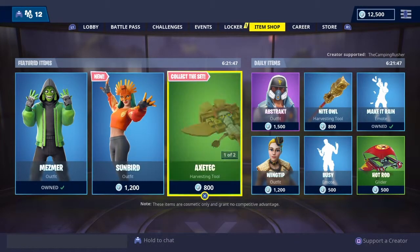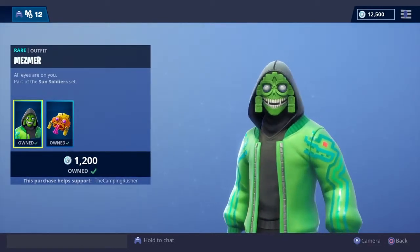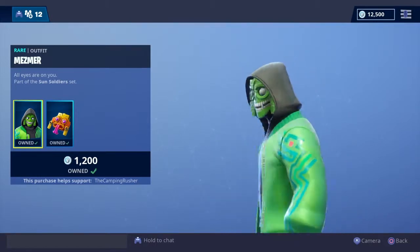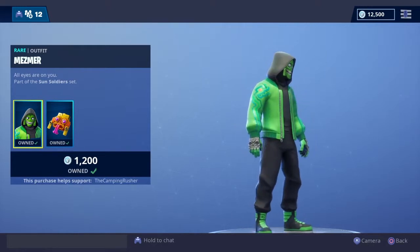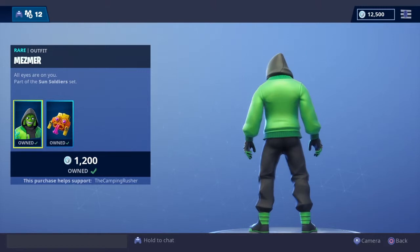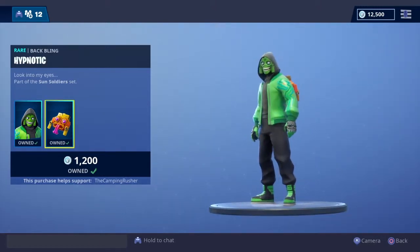We've got the Mesmer, Sunbird, Sunrise, and the Axe Tech. Mesmer — I had to get him. He's got kind of a creature from the Black Lagoon vibe, and I really love that. He's got the fingerless gloves that are also skulls and the teeth are on the knuckles — almost maybe a brass knuckle even. Comes with a hypnotic back bling, kind of looks artifact-like.